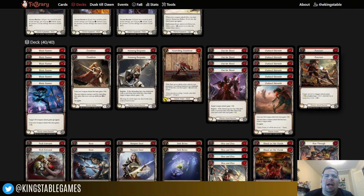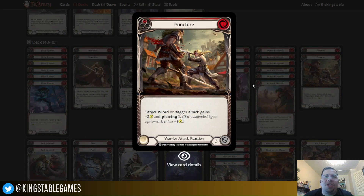Puncture — when we talk about upgrades later, puncture is on the list of cards that could potentially be cut in favor of others. But in Blitz I actually think it has some value — it gives the target sword plus three, but it also gives it Piercing 1, meaning it gets an additional attack point if defended by an equipment. In Blitz you've only got 20 life, games can be so fast and swingy, and people are really prone to block with their equipment to survive long enough to set up that giant powerhouse turn. So Puncture does have merit and weight in Blitz for that reason.